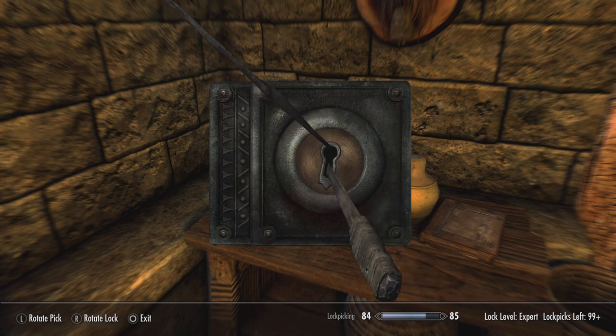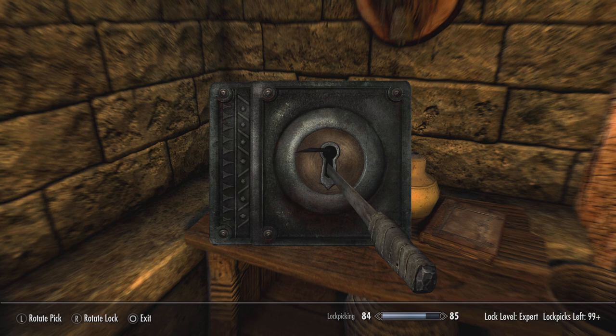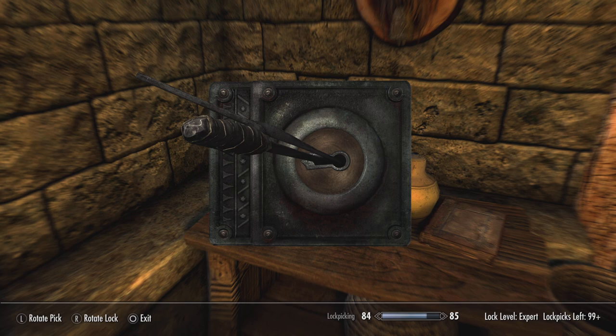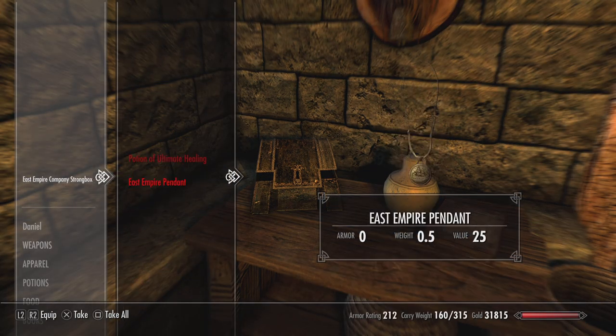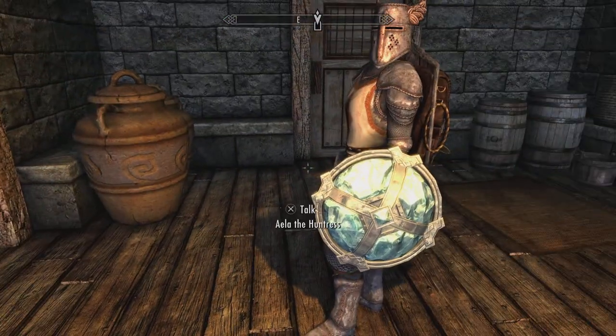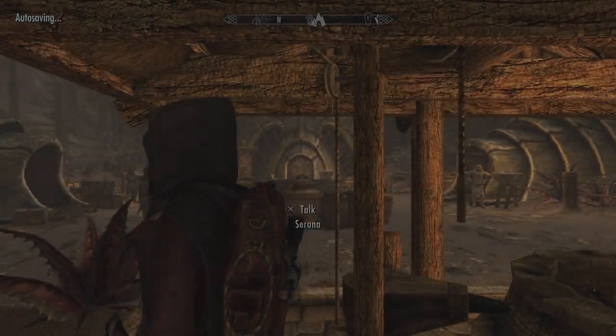Check out the strong box to see what it has. There we go — taking that. And now we've opened Solstheim — the mines are open. And that's it!